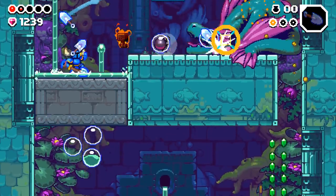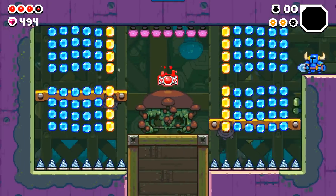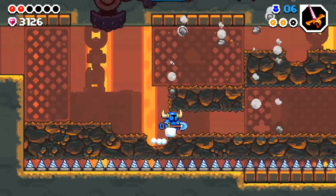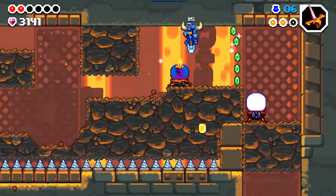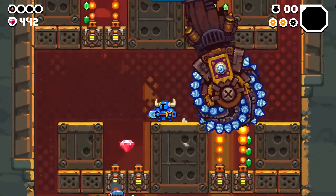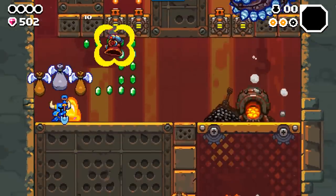Relics or secondary abilities can be found and vary in their usefulness. I opted to take anything that raised my max health or magic over abilities that slightly increase your attack range or speed. Carefully eliminating threats or scouring each screen for every pickup is discouraged, as taking too long to progress will spawn a menacing drill from above that can kill in one hit. The gameplay can be downright stressful when a series of hazards line up and quickly end an otherwise good run, especially when they don't always feel like your fault, though there are a number of handy mechanics that alleviate the frustration.